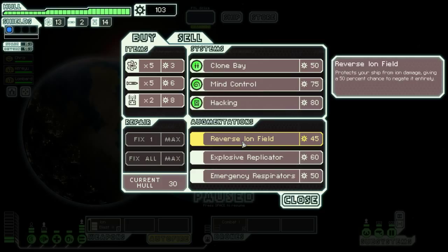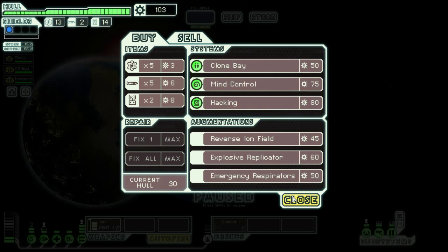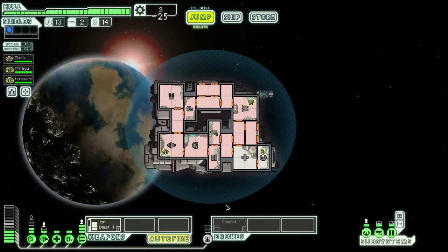We're going to sell that because we don't really want it. Hacking is really nice. More drone parts. Mine control — it's a lot of fun. I don't think we're going to buy any of this. I think we're going to upgrade our ship. What are we going to upgrade? Some more shields, I think. Another bar of shields.